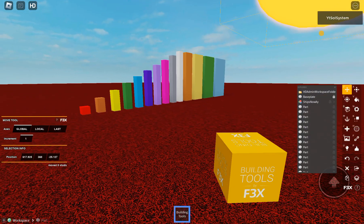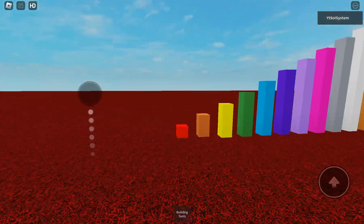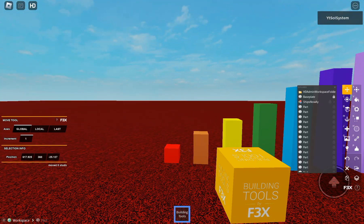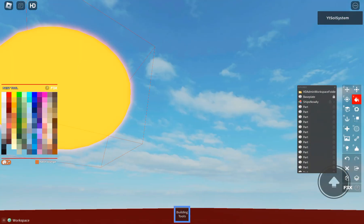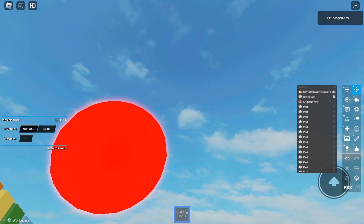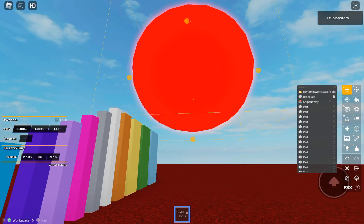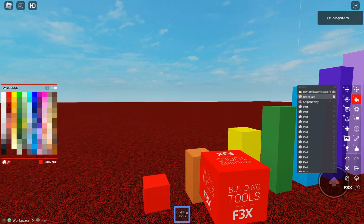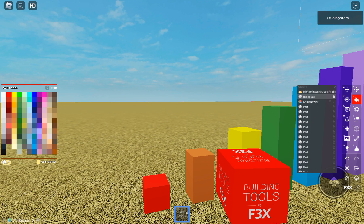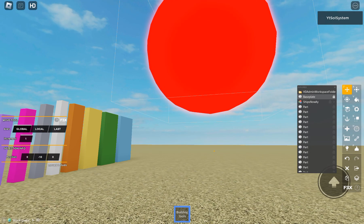Uh oh, the Sun is a subgiant! We need to get to Titan. Actually, yeah, we need to get to Titan — the Sun is a red giant! We need to get to Titan right now. Oh no, Mercury got eaten! Gotta get to Titan right now!